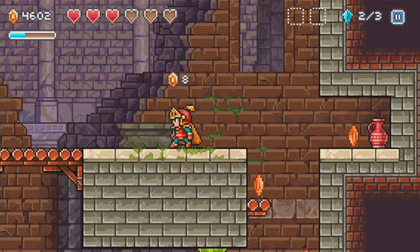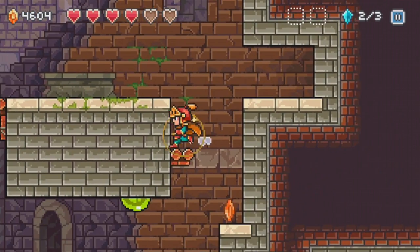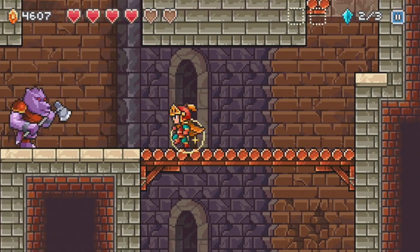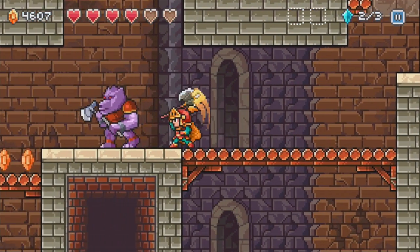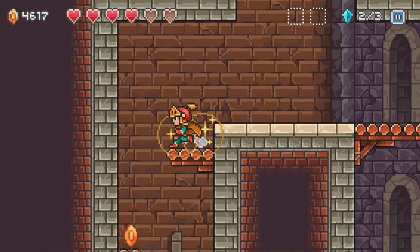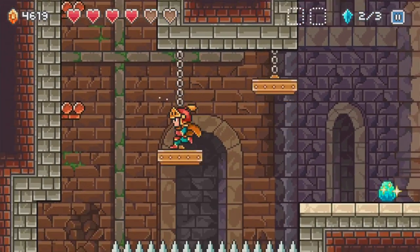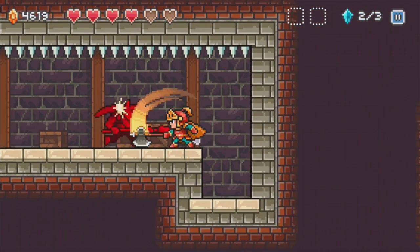Nothing there. We got that glass line with two hits. I want the crystal, man. Give me the last crystal — I must find it. Nothing there either. God damn it. What about this side? Nope. Aha — a secret! Okay, screw this guy.